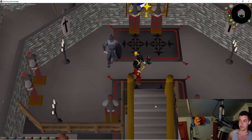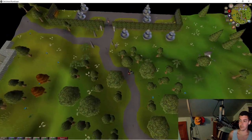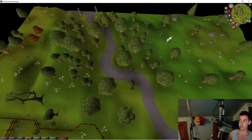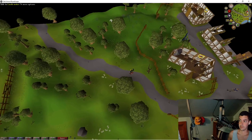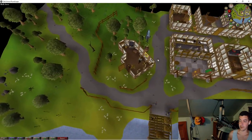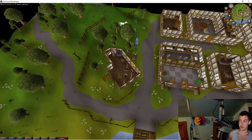Morgan Le Fay vanishes. I'm going to leave and teleport to Camelot, then run southeast to the candle shop and go inside. I talk to the candle maker and ask for a black candle. He says it's bad luck to make them but offers to make one if I bring a bucket of wax. I already have the bucket of wax. I trade it and receive a black candle.